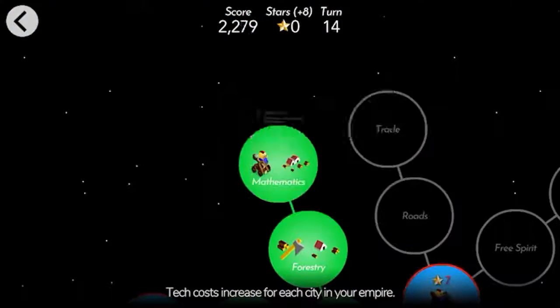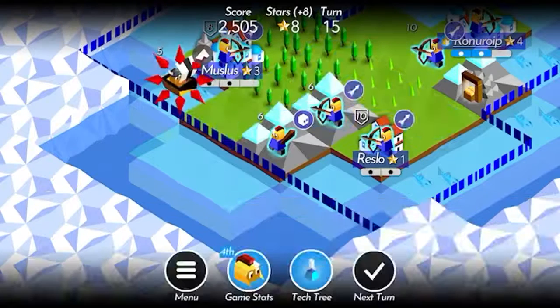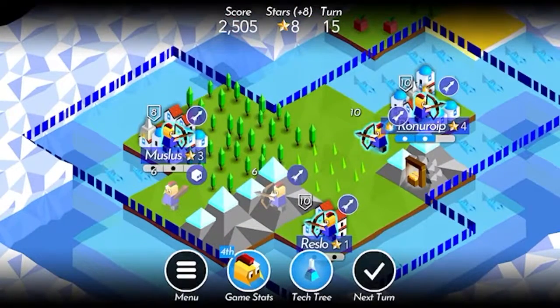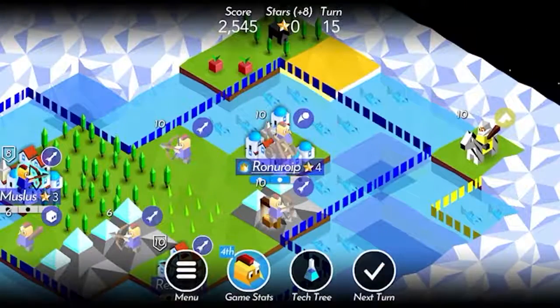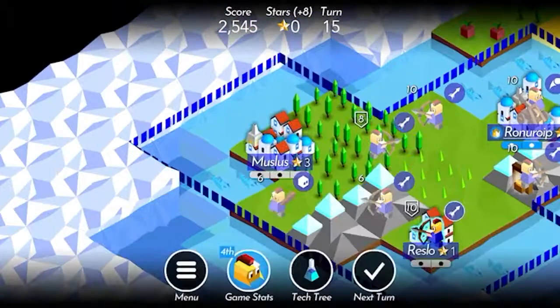Next thing that we want to research is mathematics, because it seems like range is going to be the ticket to win here. Now I can train up a catapult over here, and the Imajus shouldn't stand a chance.